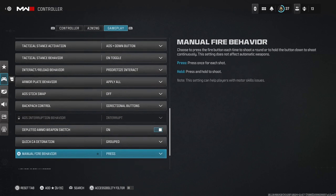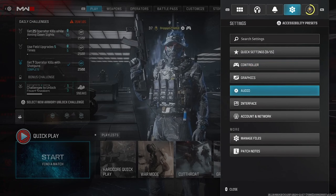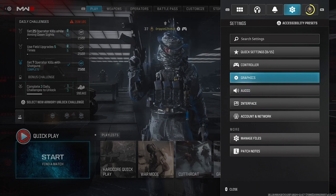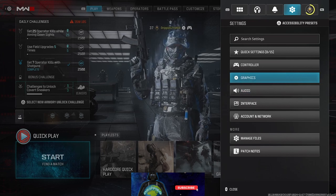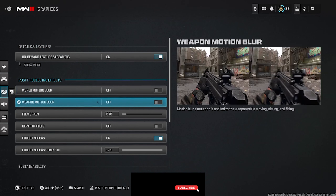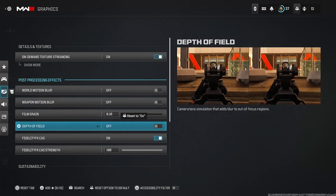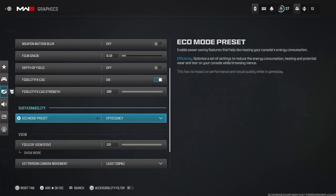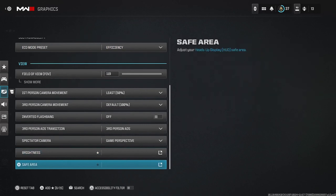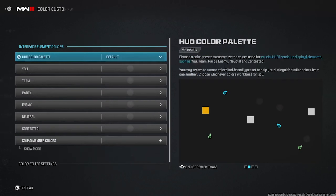The last visual settings I can show you — I don't have my big monitor yet so I was gonna wait but I didn't want to. I have world motion blur off and weapon motion blur off. Film grain is down to 10. For FOV, I put it on 119 — not 120, not sure why — and there was one other thing I wanted to show you guys: the color customization.